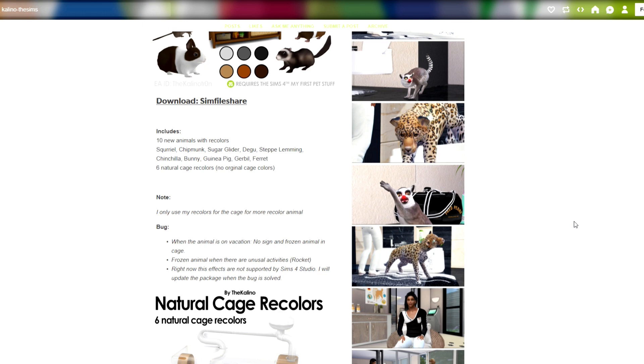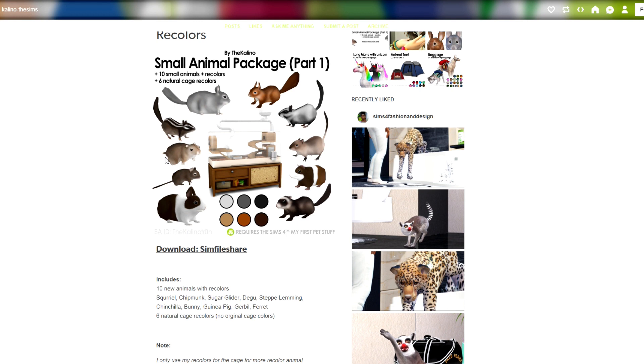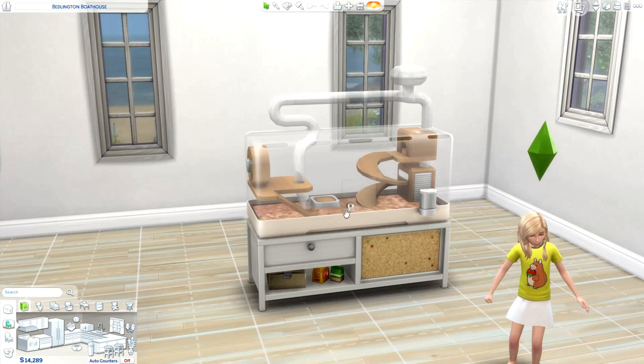There are also six natural cage recolors. I didn't end up downloading the animal recolors just because if you download them it does come with a whole bunch of cages in lots of natural colors, which you guys will see are freaking adorable. So we're going to go ahead and jump right into the game and see how these look.